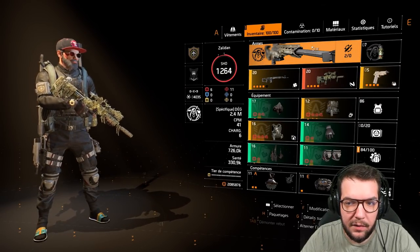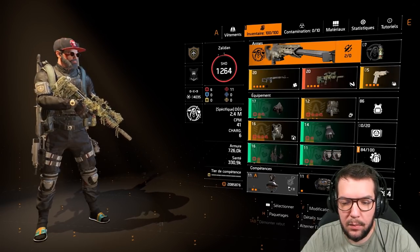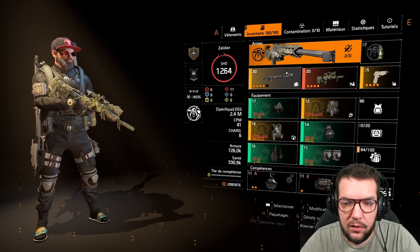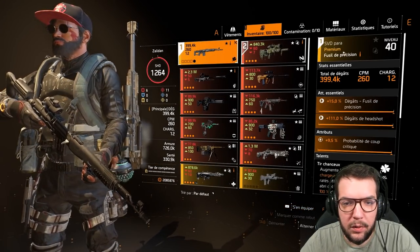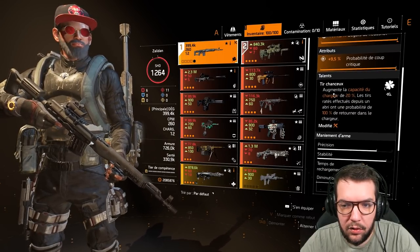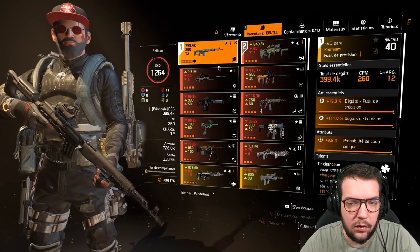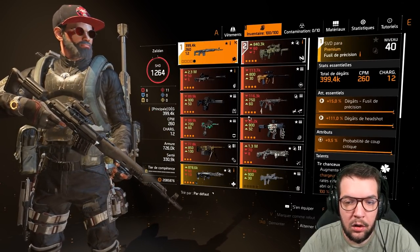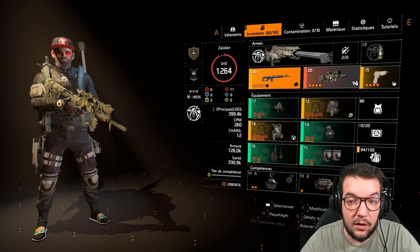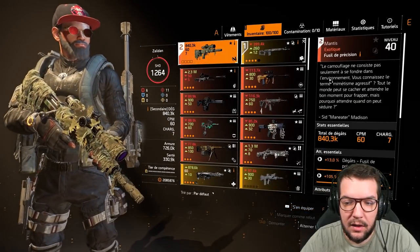Pour la spécialisation, on est sur une Spé Sniper — ça va de soi — avec une ruche de réanimation et le leurre, qui est très très important quand vous jouez le Mentis. Mes deux armes : j'ai le SVD Para, un joli SVD triple god roll avec Tir Chanceux que j'ai beaucoup utilisé dans le passé. Dans ce build je l'utilise beaucoup moins, j'ai tendance à plus jouer le Mentis parce que le gameplay est très fun.